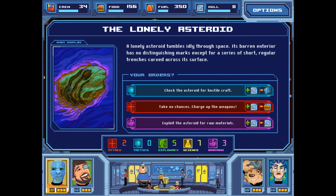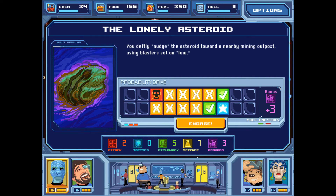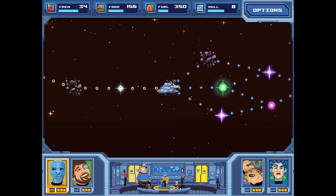The lonely asteroid — a lonely asteroid tumbles idly through space. Its barren exterior has a series of short, regular trenches carved across its surface. We can check it for hostile craft, charge up the weapons, or exploit the asteroid for raw materials. Our best option is to exploit it for raw materials — bravado at three versus two and zero. You nudge the asteroid toward a nearby mining outpost using blasters set on low. But to our horror, the asteroid begins to mine us — pieces of the ship are flecked off and stored away. Minus three to hull. We're back to where we started.